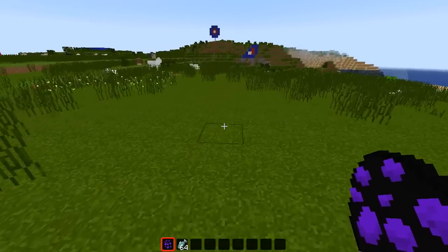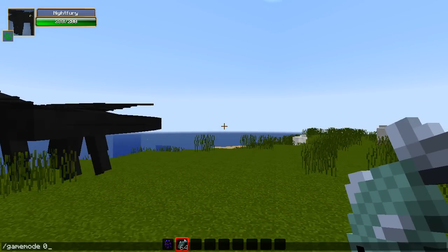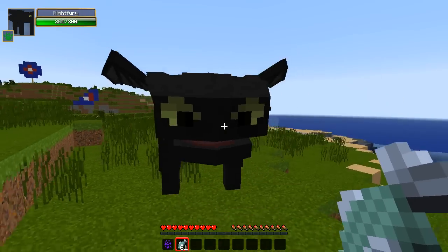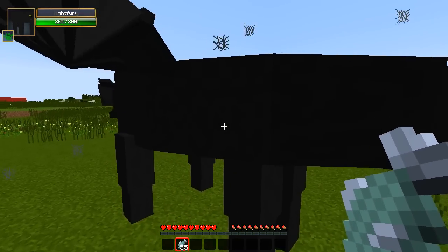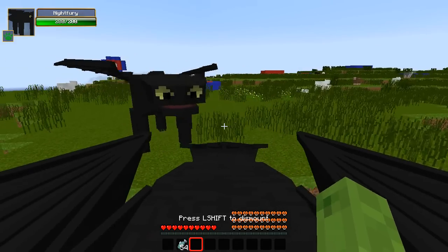The spawn egg has a black and purple texture. To tame these, you're going to need a lot of fish. I'm going to switch to game mode zero to check how much I actually use, because it seems to take quite a lot — most of the time Toothless only took three. Let's try again. It seems to be between one and ten fish to tame.